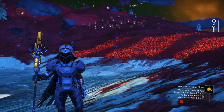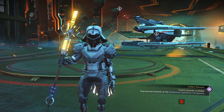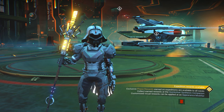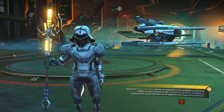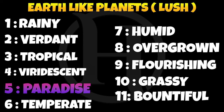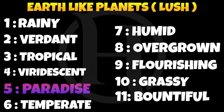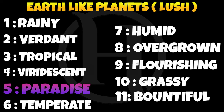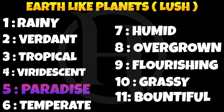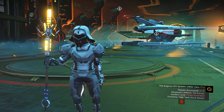I want to explain what just happened. So we need to discuss what is an earth-like planet — it's a planet similar to Earth's conditions, described in No Man's Sky as a large planet. There are 11 types of earth-like planet in No Man's Sky: rainy planet, verdant planet, tropical planet, very distant planet, paradise planet, temperate planet, humid planet, overgrown planet, flourishing planet, grassy planet, and beautiful planet.